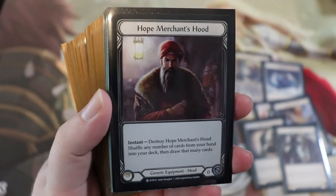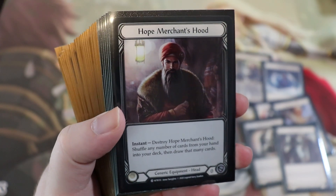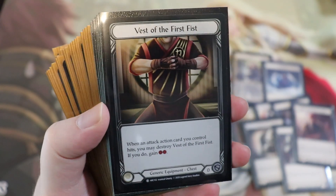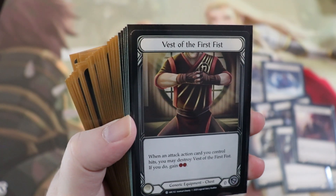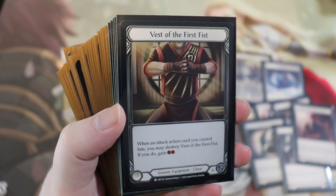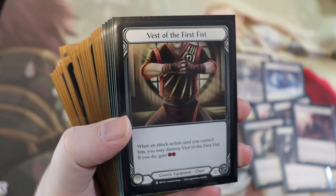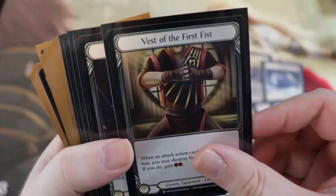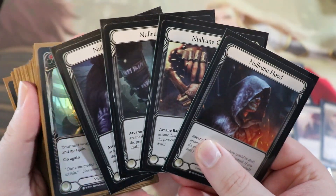I haven't needed the flex slots yet. Hope Merchant's Hood is for when you're afraid of bad draws against a certain opponent. The Vest of the First Fist is interesting — it triggers on attack actions, so the idea is you attack with an attack action card that has go again, then pop the vest and attack with Dawnblade plus a pump for free. For example, play Scar for a Scar, if it hits pop the vest, then come in with Dawnblade while holding up a resource for a reaction. And the full Null Rune set is mainly for Kano.